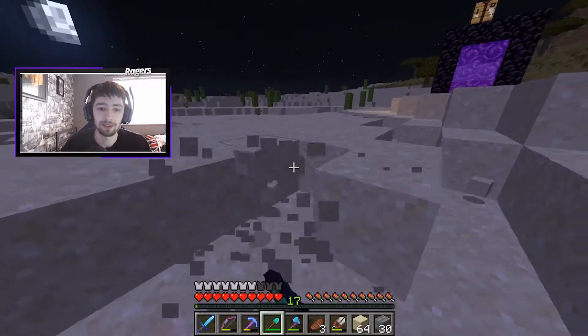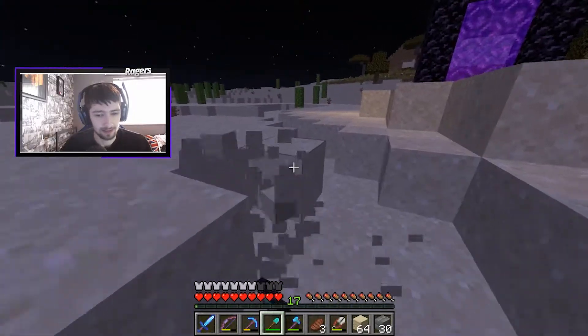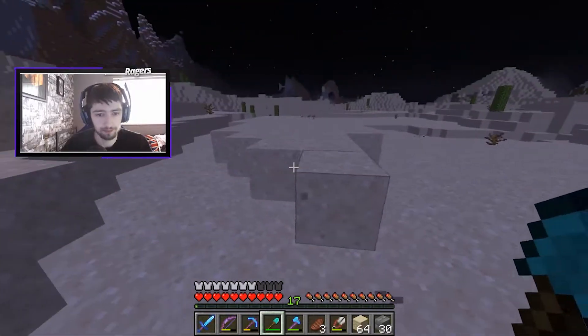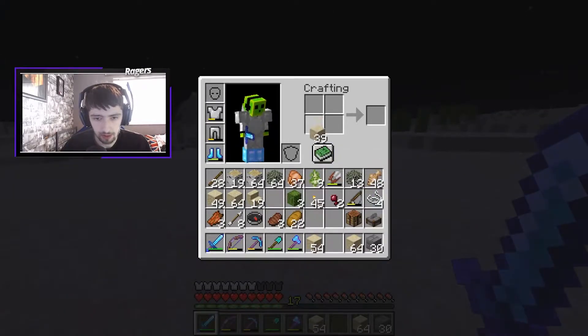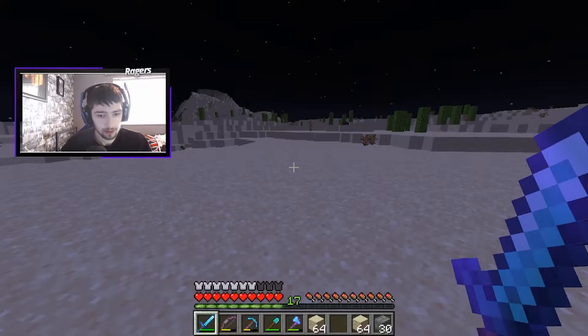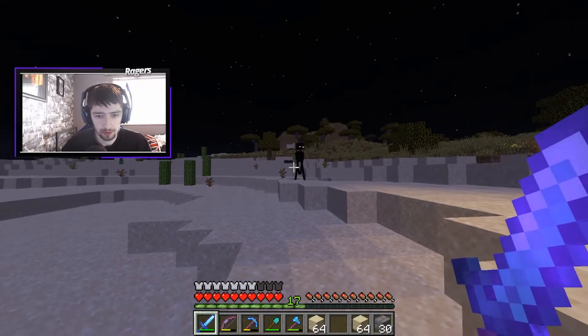I've pretty much got everything I need together. I've got a whole load of sandstone — I might need a lot more for this though. I also got a lot of birch logs for some wood because we're going to need some slabs and fences out of that, which is going to be awesome. I'm looking at a few pictures now of how I want to build it — it looks like it's going to be good. But we're going to need to flatten this area out a bit more.